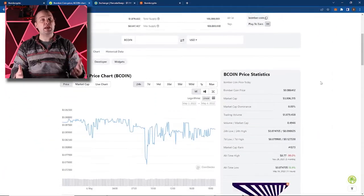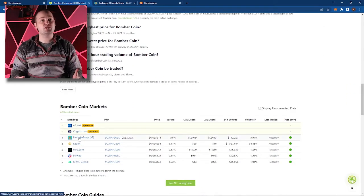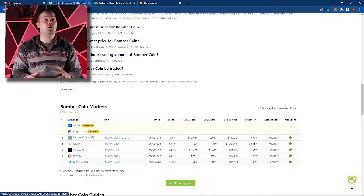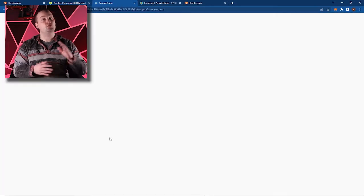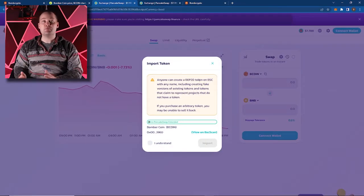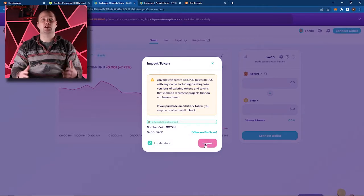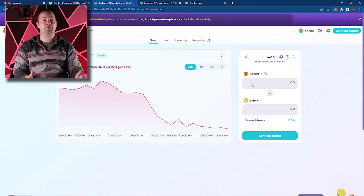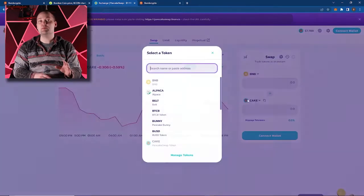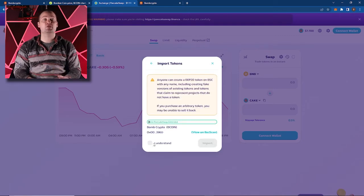Scrolling down the page, let's look and see where we can buy some Bcoin. There are a number of exchanges that we can use, and although LBank has the most volume, I'll be using PancakeSwap. By clicking here, we'll be redirected to PancakeSwap where we'll be able to swap BNB directly for Bcoin. After we have read this and checked off that we understand, we can proceed. Now we're swapping BNB for Bcoin, not the other way around, so we'll need to switch these.